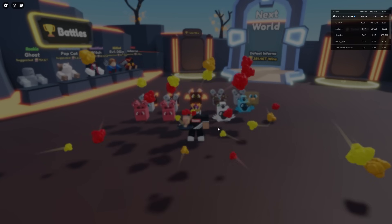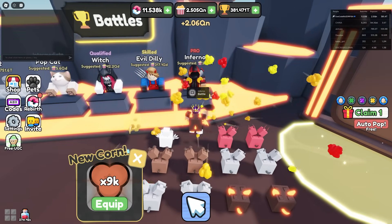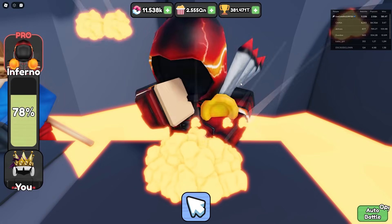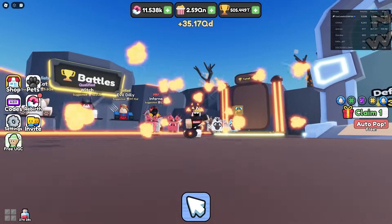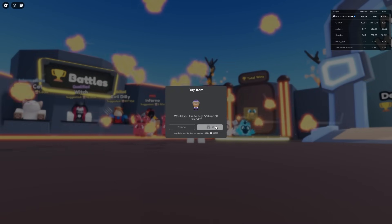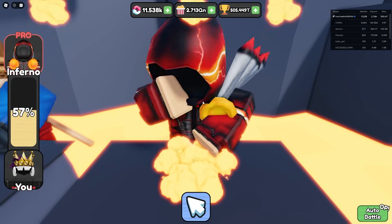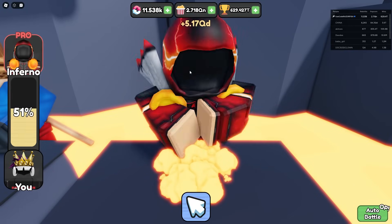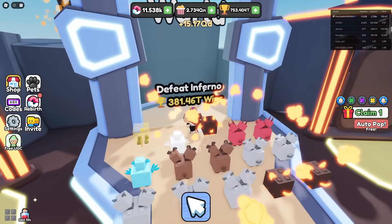My boost ran out so I'll buy another 3x pop potion for 30 more minutes. I'm already at 1.1 QN, just need 2.3. I finally got to 2.5 QN, got a better click, and beat the inferno with spam clicking — 123 trillion from him! I already have 500 trillion — wait, I already have 600 trillion, I can go to the next area!